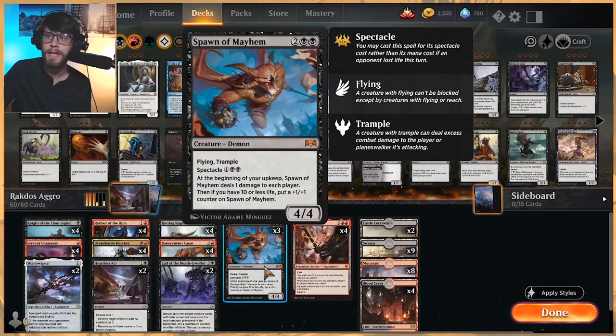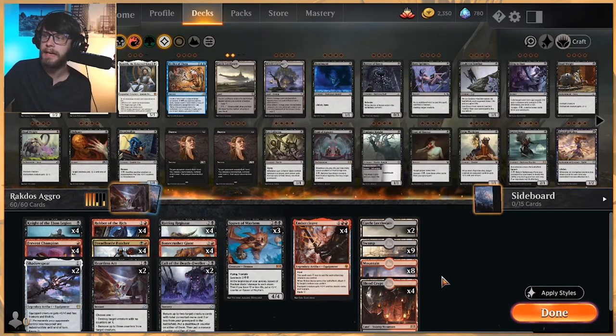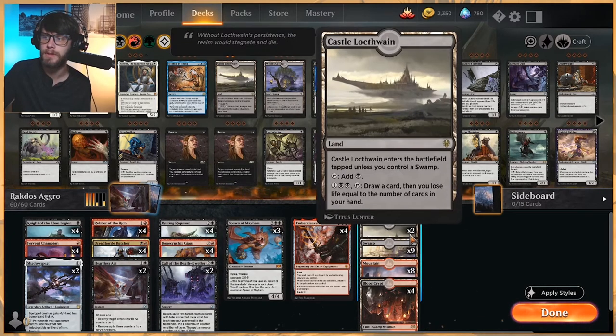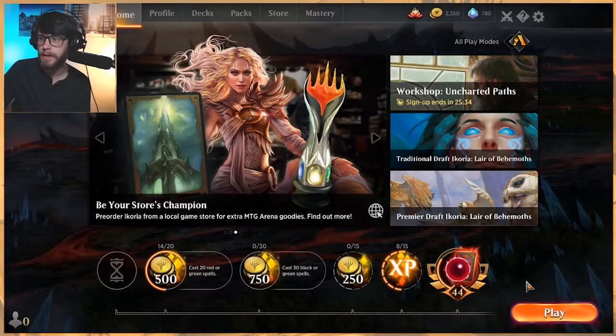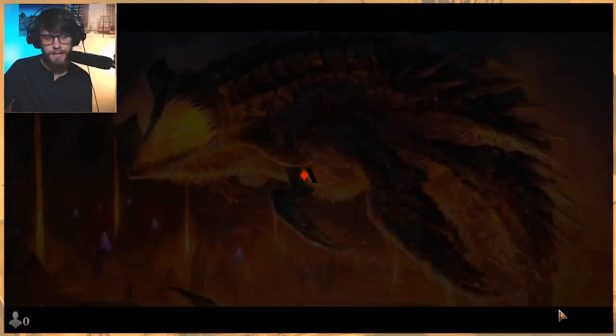We do have three Spawn of Mayhem as kind of our top-of-the-curve creature. It's a flyer, it tramples, and it deals damage every turn regardless, which is really, really nice. And then a full four Ember Cleave — obviously a quick way to end the game, so we're going to want to find it. As far as lands go, we have 23: four Blood Crypt, two Castle Locthwain so we can draw some cards, and then a 9-8 split on Swamps and Mountains. The idea: win the game as quickly as possible.